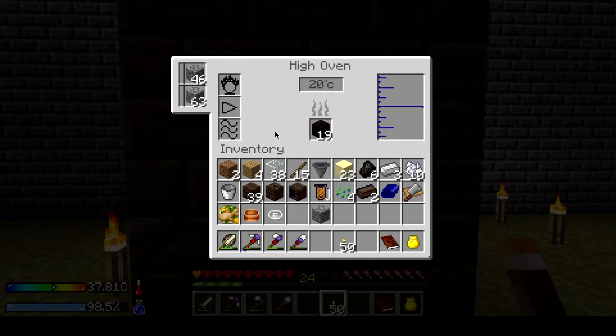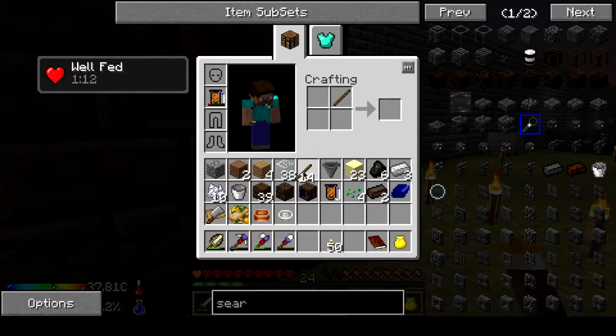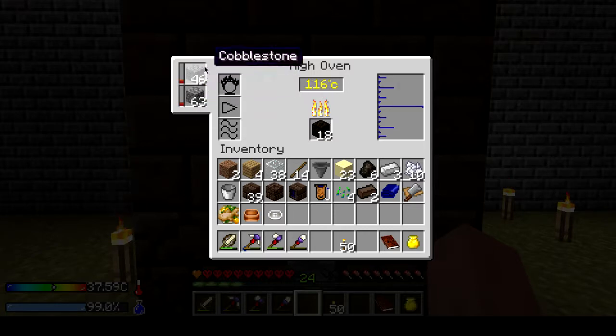One piece of cobble — I forgot this thing uses basically a redstone signal, so you have to make a lever, put the lever here, flip it on, and now it's working. This will heat up to about 2000 degrees Celsius, and that's about as hot as it goes. The hotter it gets, the quicker all of this will smelt.